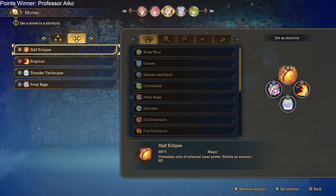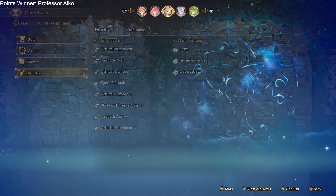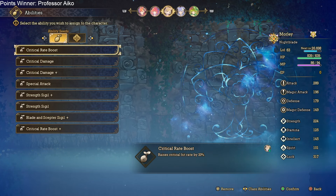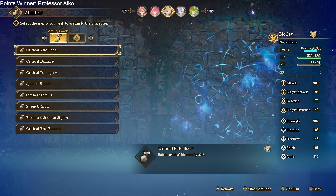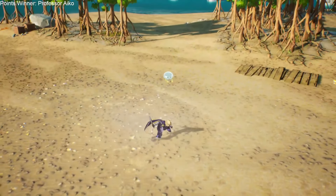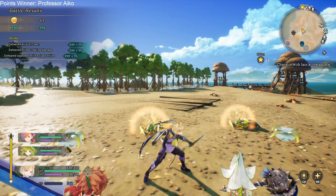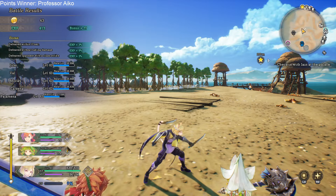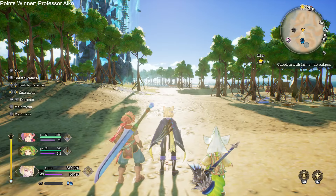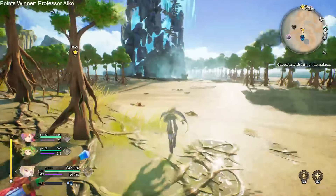For your shortcuts, those are interchangeable based on which moves you want quick access to when controlling Morley yourself. For his seeds, since he's built around crits, you absolutely want to invest in crit damage and crit rate so you're always hitting crits that hit hard. Then increase things like special attack damage and strength, but mostly focus on crit — that's where Morley excels.